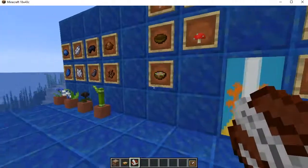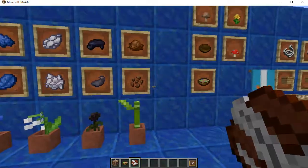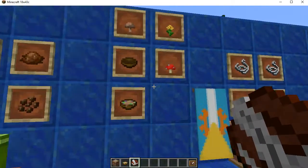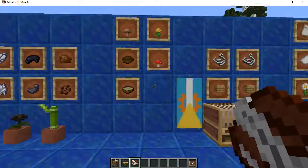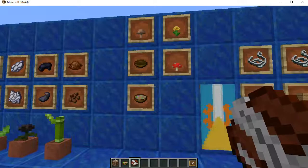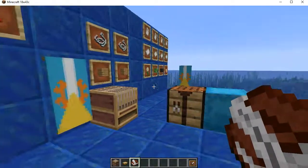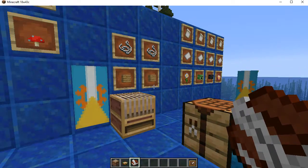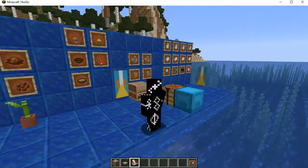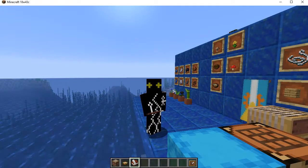That's it for this section of Village and Pillage — dye work, herb lore expansion, new flowers, and suspicious stew all go thematically together. The new flowers have great uses both as dyes and in cooking, making really good use of natural resources. Thank you very much — this has been Glitch Creeper. I'll be logging off. Hope to hear from you all later. Bye for now, everybody.